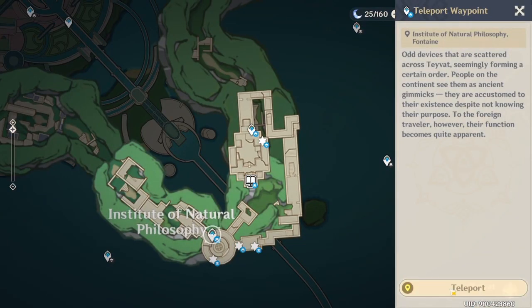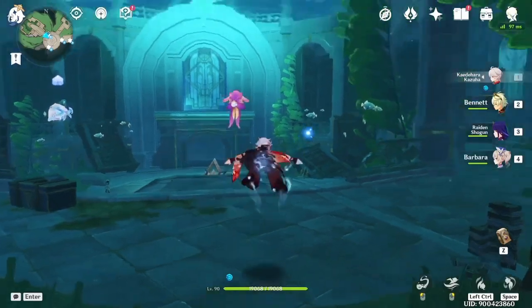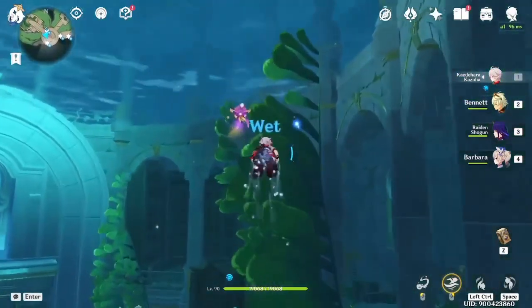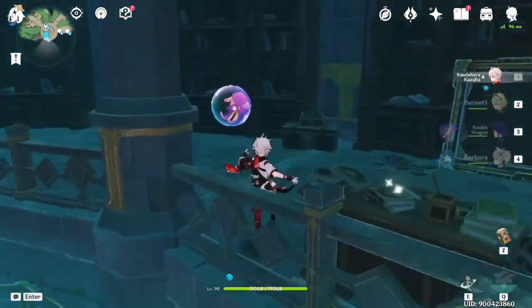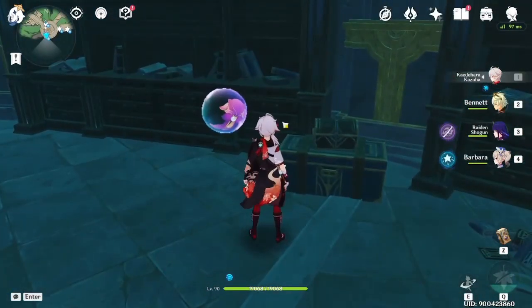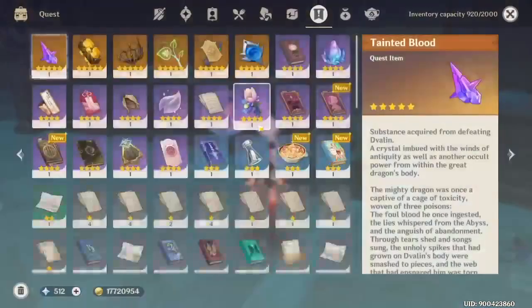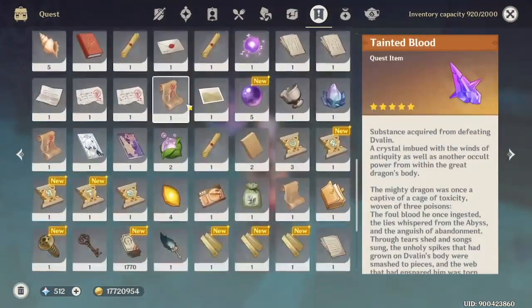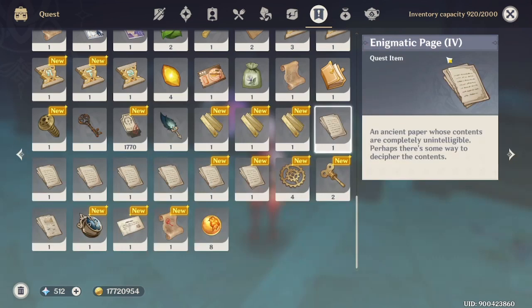Teleport here and swim up, then head to the south direction. Just get out from here — you can investigate here to get another page, but I've also already gotten it. I think it's page number 4, if I remember correctly.